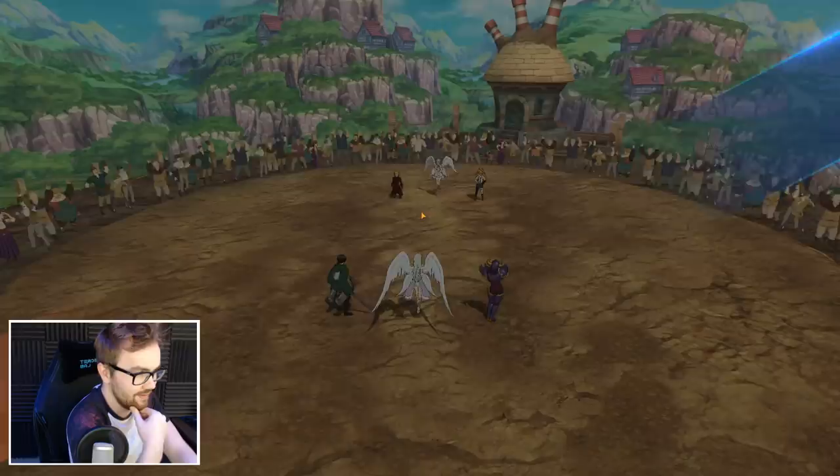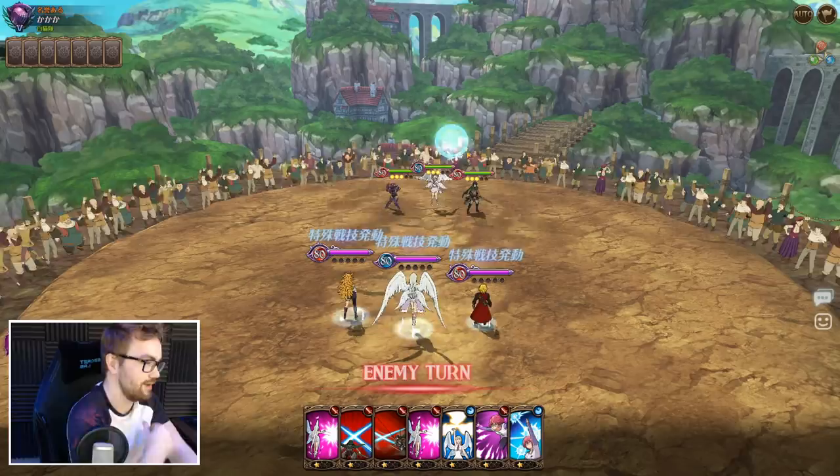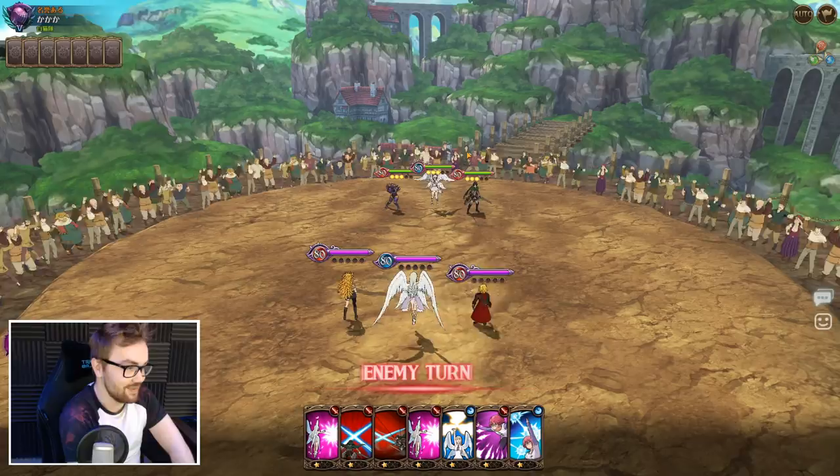However, this team is going to be tricky. It looks like we got a Lost Vane, a Goddess Elizabeth, and a Derry as well — there's just like three solid god tier characters to try and contend with here.